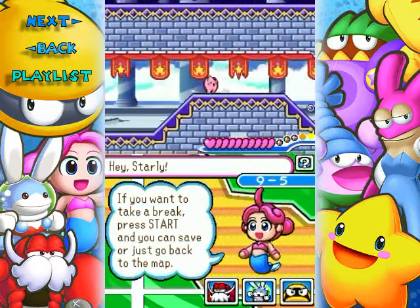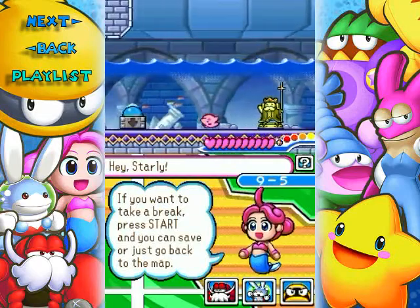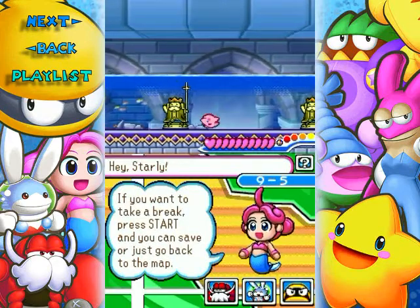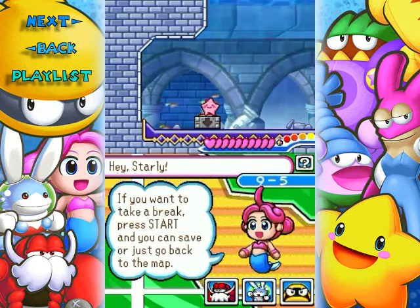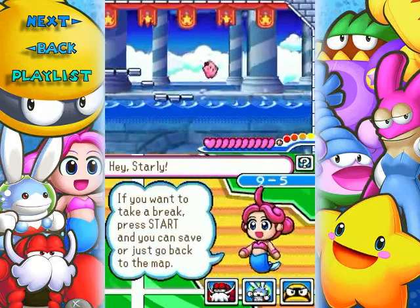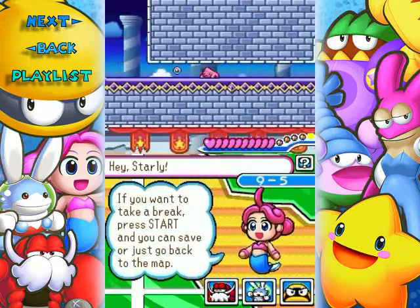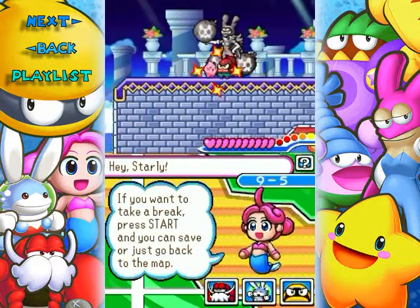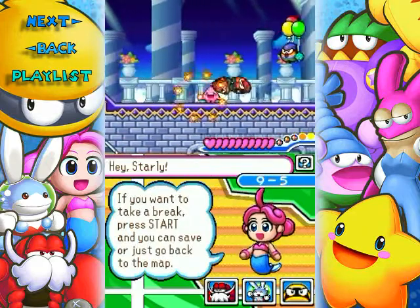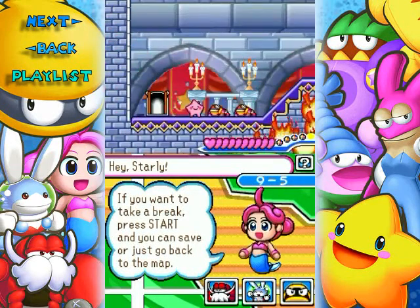The Xbox D-pad is sort of making me slide. I said nothing necessarily to blame it before, but there's just something about it — it feels like you're pushing onto something round and it's easy to snap into any diagonal angle. There's no locked position for horizontal and vertical angles, so it's really easy to hit diagonals on it.